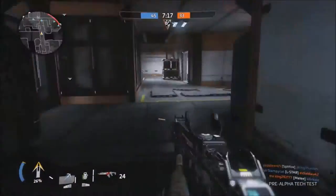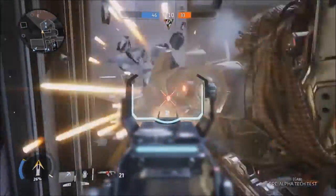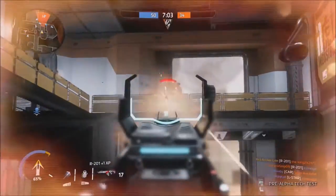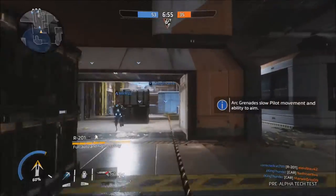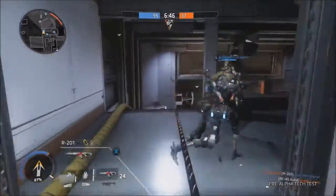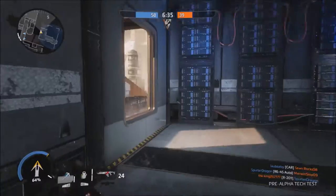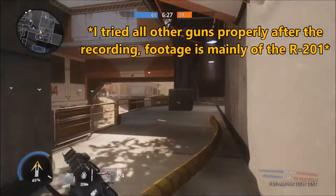I finished at level 14 — I'm not sure what the cap was. The best weapon available was the R201 assault rifle, the only assault rifle on offer, and I got that to level 27 as it was my main gun. I didn't experiment much until the last couple of days. I'm actually better at Titanfall 2 multiplayer than I am at Call of Duty — it was more my speed. The R201 was a brilliant, really balanced gun and I'd recommend it for anyone picking up the main game.